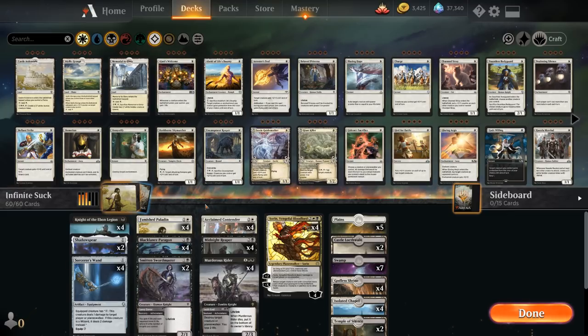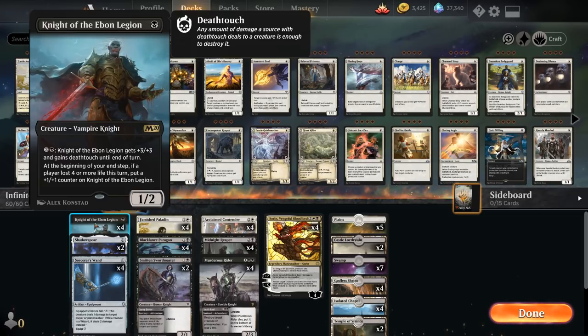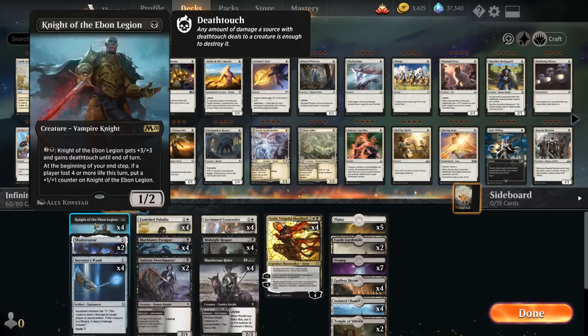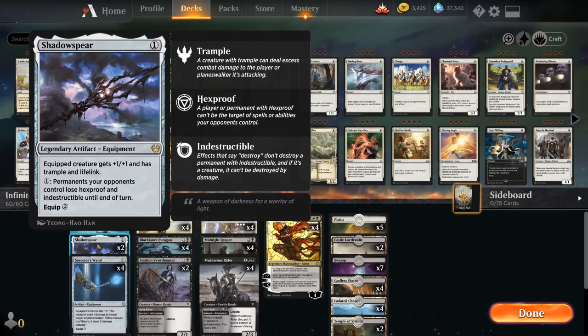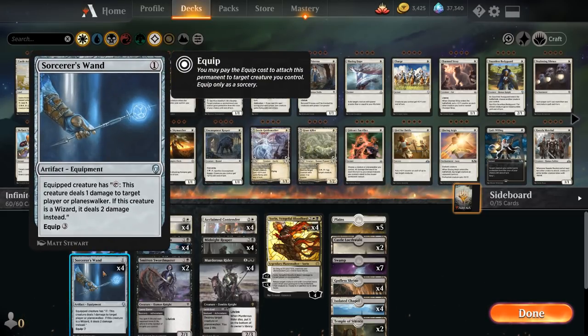Let's look at the full deck. Our one-drops include the full playset of Knight of the Ebon Legion, an incredibly powerful card that can grow over time and is very difficult to block due to its activation. We've got two copies of Shadow Spear — still a fine card even without the combo, giving +1/+1, trample, and lifelink — and it can also remove indestructible from a Heliod. Then four copies of Sorcerer's Wand, which isn't incredible without the combo but can take out a planeswalker low on loyalty.